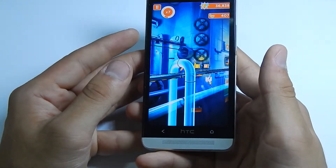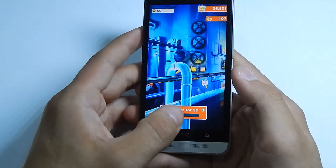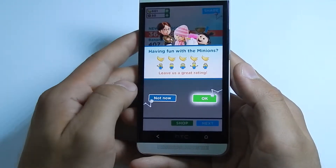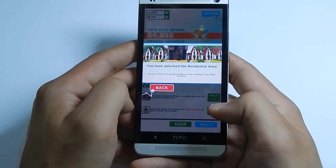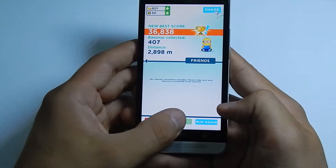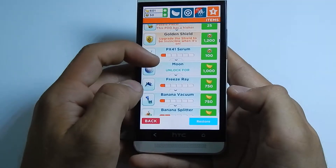So I'm dead. What happens is you can revive for 20 points — I have 50. I have unlocked the residential area which I can access from Cruise Lab, and you can go to the shop where you can buy different things.